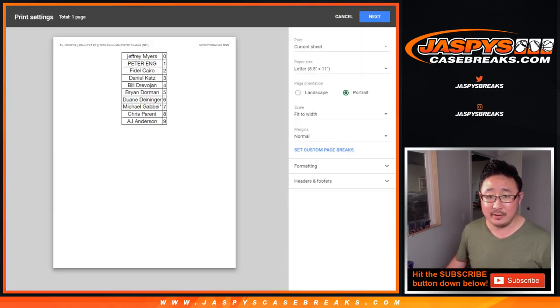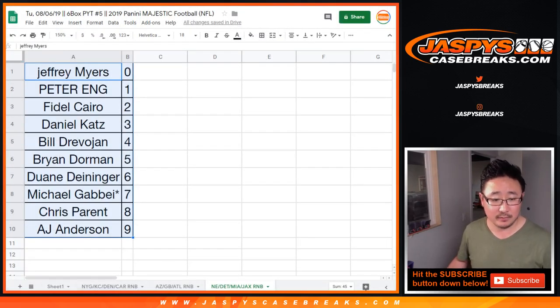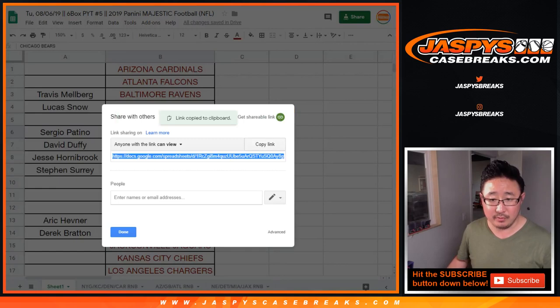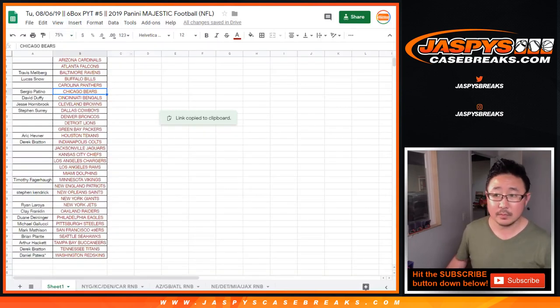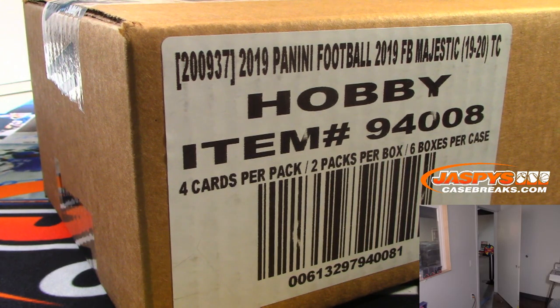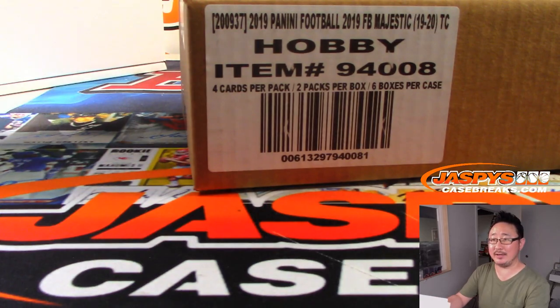For those of you watching live, let's do a quick roll call right now — who's in this break? If you're watching live, I will share this document with you. Link is in the chat right now so you can use that to track those numbers and keep track of everything. We've got a good crew here: Michael G, AJ, Derek, SKS, Stephen K, Trey, Travis.